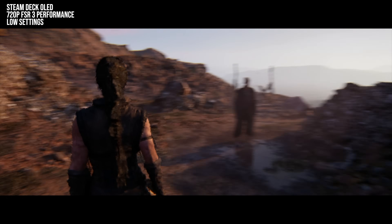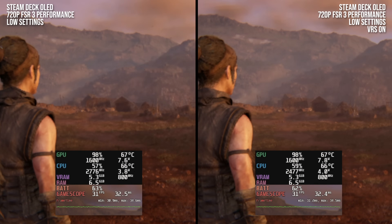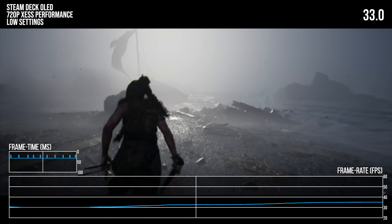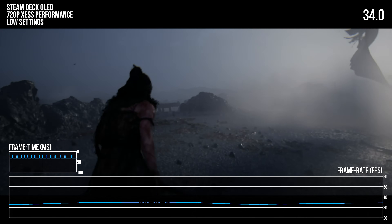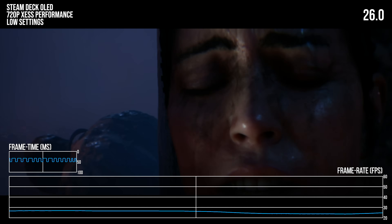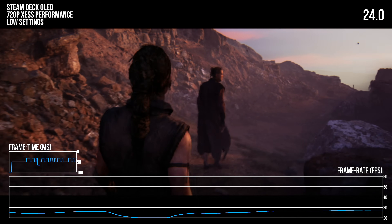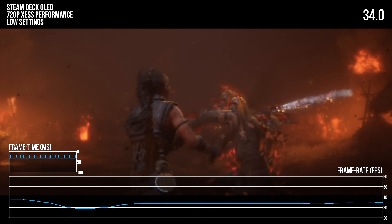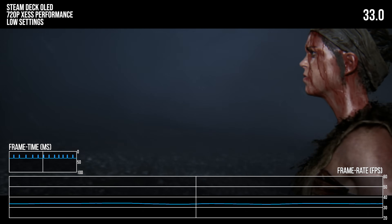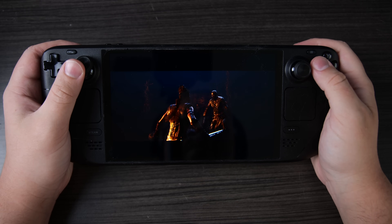Trying variable rate shading didn't yield any measurable frame time improvement, so it's not worth enabling. With settings dialed in, Hellblade 2 on Steam Deck mostly hovers around 30fps, though some sequences — like the Chapter 2 fight scene — run consistently in the 20s. Some cutscenes also provoke sub-30fps dips, and larger frame time spikes occur at times as well. In general it's a playable but not terribly smooth experience, though with this class of hardware a marginal 30fps is probably the best we can expect from such a demanding game. Beyond performance, the game is a pleasant experience on the Deck OLED — Hellblade 2's dark tones are conveyed effectively on the OLED display, and HDR works fine as well.